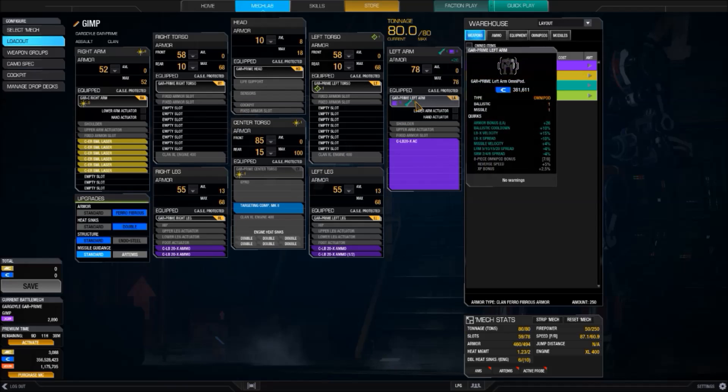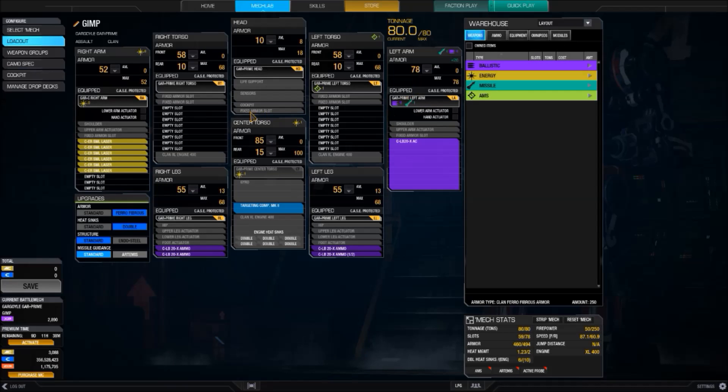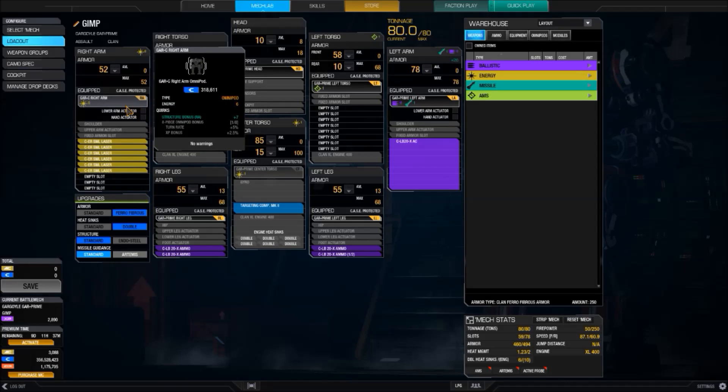If you start on the left arm, it has an armor bonus of 26, hence 78 here. For the other arm — the laser arm — it has a structure bonus of plus 7. This is the weakest arm defensively, by the way, but it still has plus 7.